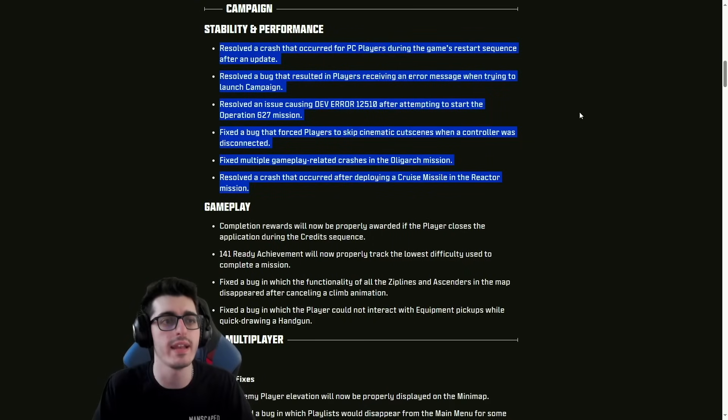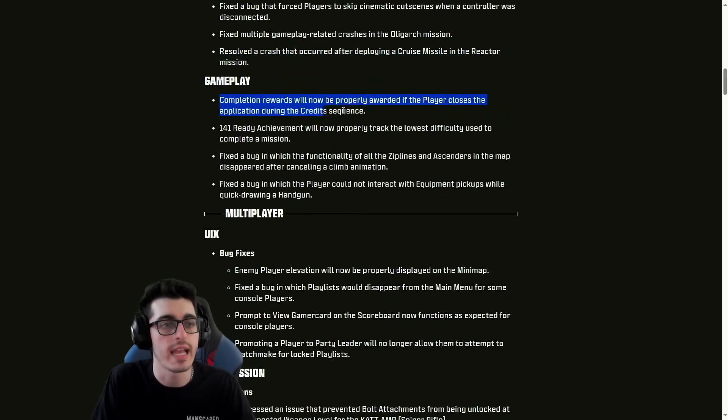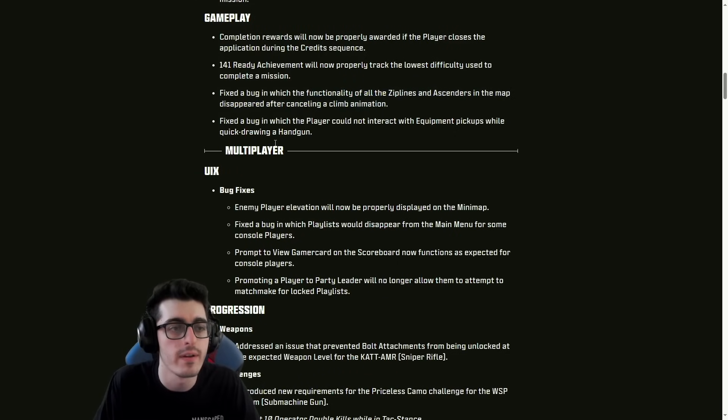For campaign stability and performance: a crash that occurred for PC players during the game's restart sequence after an update, a bug that resulted in players receiving an error message when trying to launch campaign — dev error 12510 — after attempting to start the Operation 627 mission, a bug that forced players to skip cinematic cut scenes when a controller was disconnected, multiple gameplay-related crashes in the Oligarch mission, and a crash that occurred after deploying a cruise missile in the Reactor mission. Completion rewards will now be properly awarded if the player closes the app during the credit sequence. The 141 Ready achievement will now properly track the lowest difficulty used to complete the mission. A bug where zip lines and ascenders disappeared after canceling a climb animation has also been fixed.